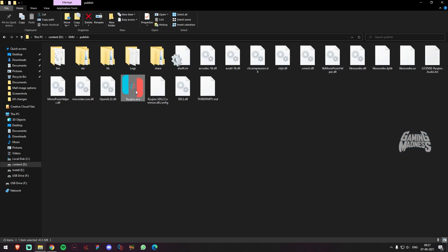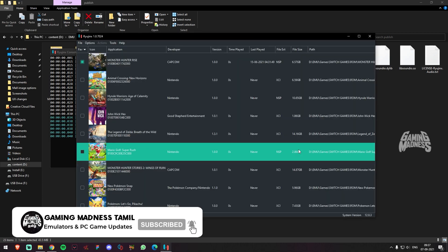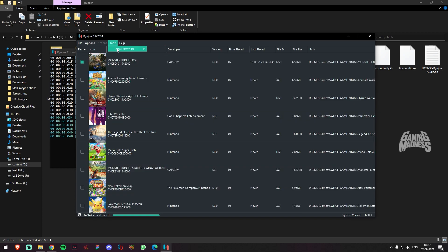You can open it first. If you have already configured it, you can detect the game. You can also install firmware from a zip file.